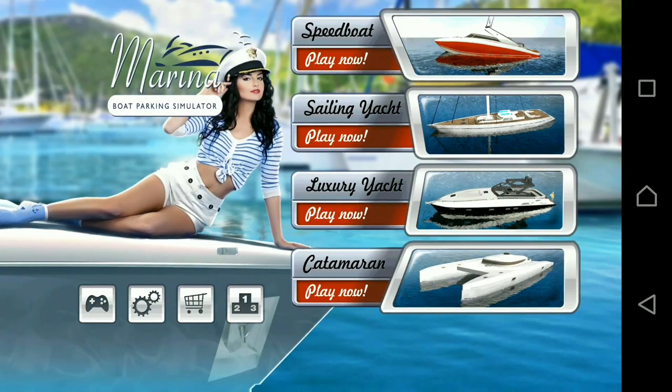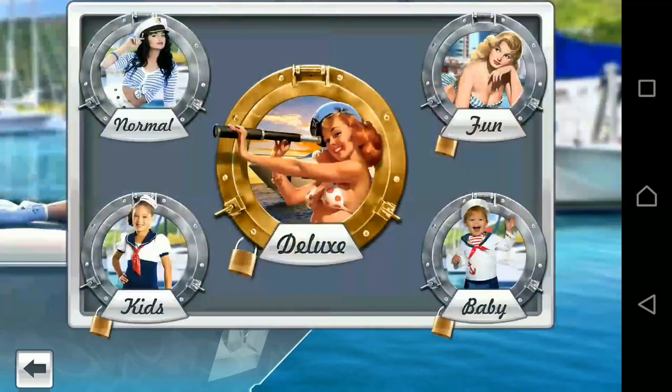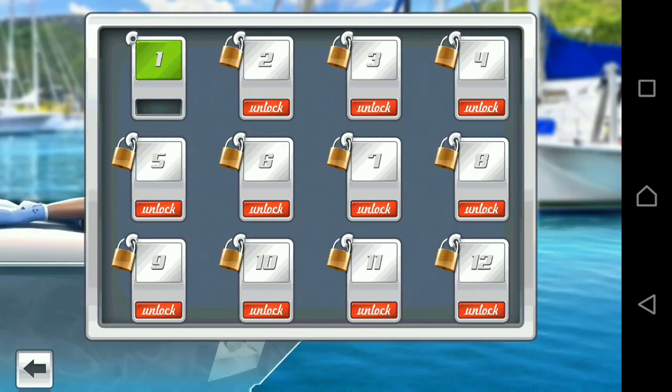This is the main screen of the app. It's got four categories: the speedboat, sailing yacht, luxury yacht, and the catamaran. Basically it's an amazing and super addictive game when it comes to parking your ship to a destination which is already set in the game. Let's click on Normal.